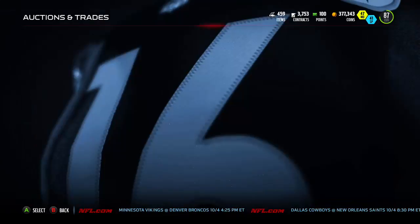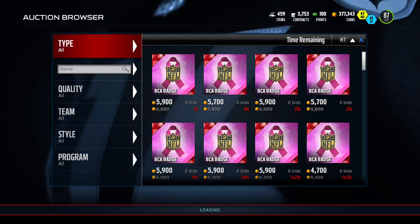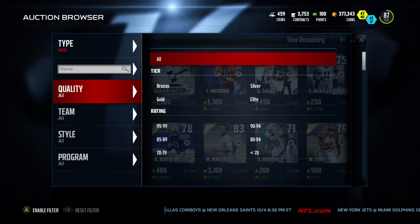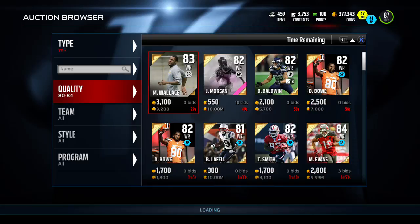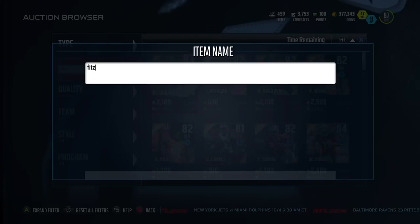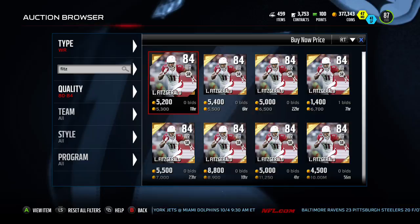While all this crazy BCA stuff is going on, do not forget that there's a lot of other good stuff to be flipping on the market. There'll be a lot of people focusing on BCA, which leaves room in other areas. I had some guys in chat talking about 80 to 84 wide receivers. I looked up 80 to 84 players on Mutt Head and searched for 5 to 10K value — there were like 5 receivers and 4 or 5 cornerbacks. I'll get the names for you and post them in the YouTube description.